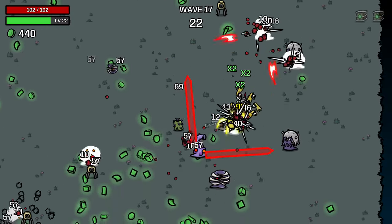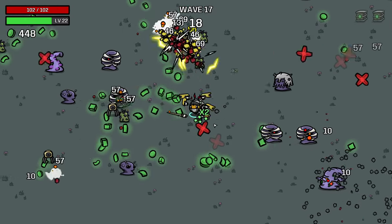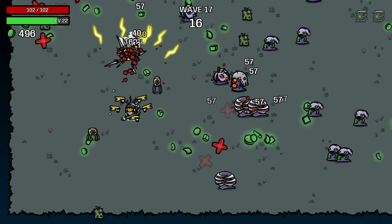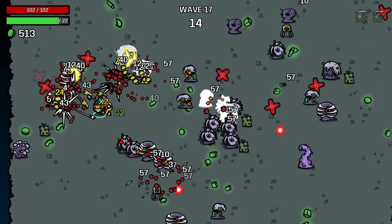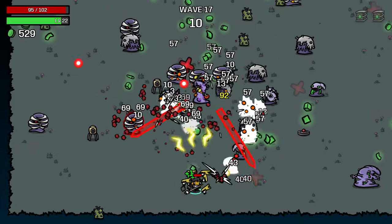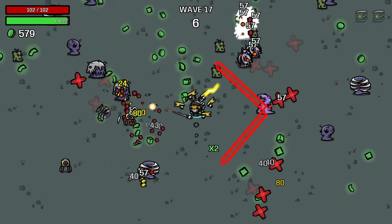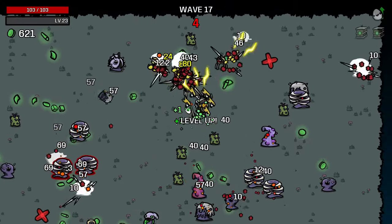Just running around here against these laser tentacle guys — just stand still, they fire to either side of you, so you can always dodge their attack just by standing still. That's the first hit I took this wave so far.